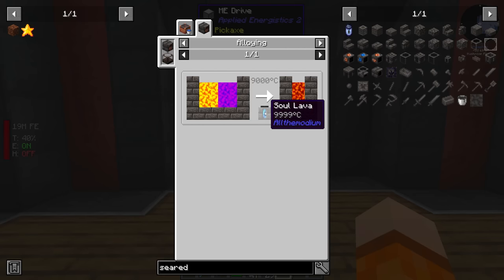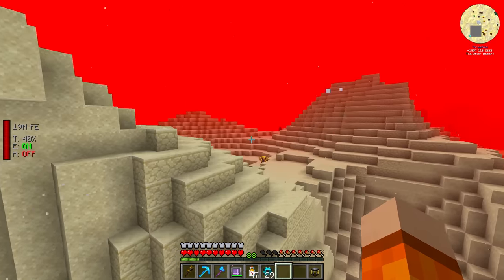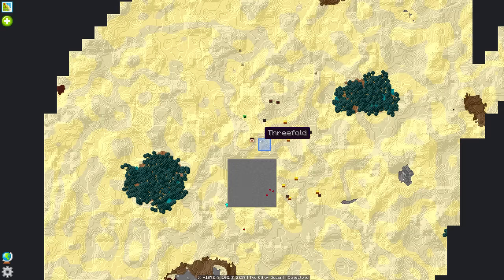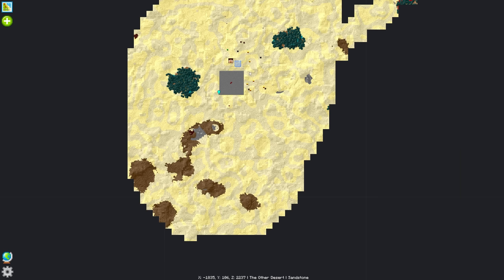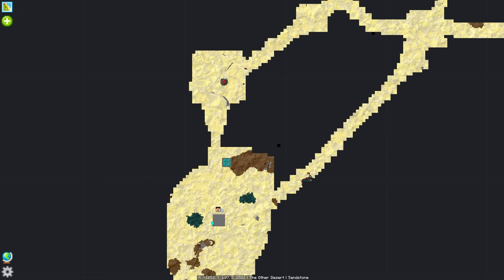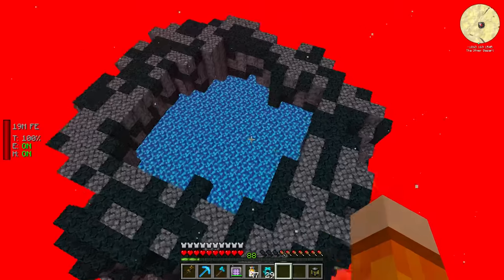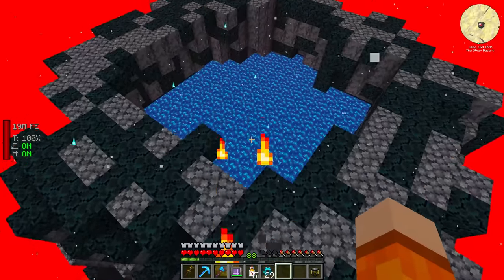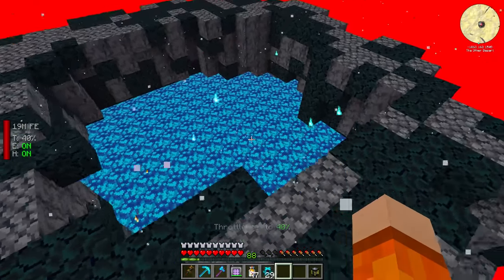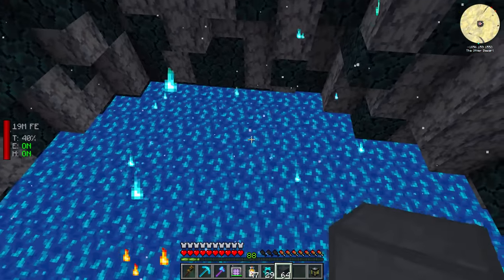In order to smelt any of these we need something called soul lava. To get soul lava we have to come back to the Infinite Red Land and look for a volcano. I spotted one last time I was here. This is the soul lava right here — there should be more than enough in this one volcano. All we need to do now is get this back to our base, and I'm thinking we go with Create for this.